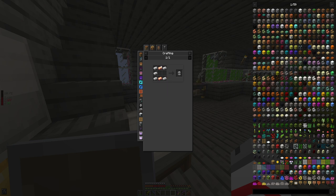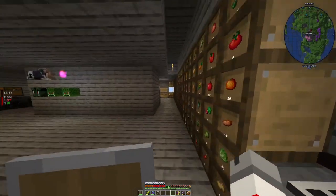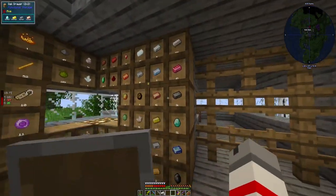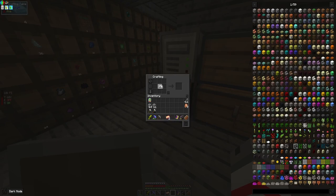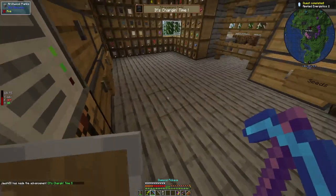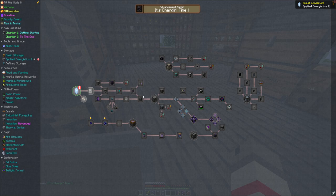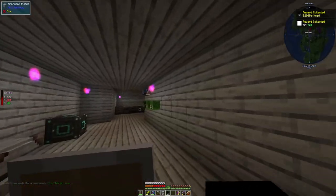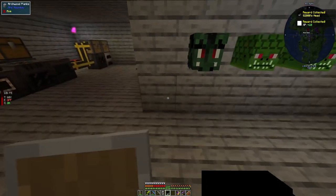The charger takes five iron ingots and two copper, so let's go ahead and grab that stuff. One, two, three, four, five, one, two — and that's gonna be that right there and then that right there, and then charger. And then the charger — okay cool.